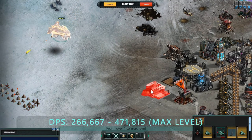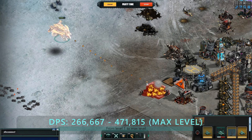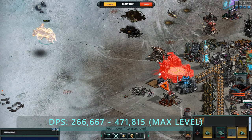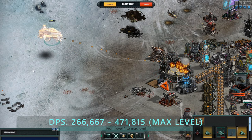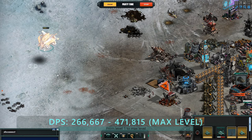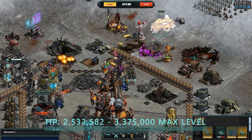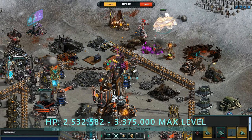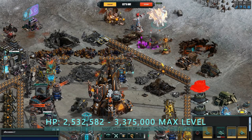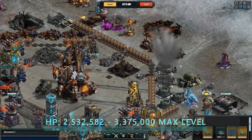At level 1, the Aegis boasts a DPS, or damage per second, of 266,667, which increases to a staggering 471,815 at max level. Its impressive health stats of 2,532,582 at level 1 and 3,375,000 at max level make it a tough adversary to take down.